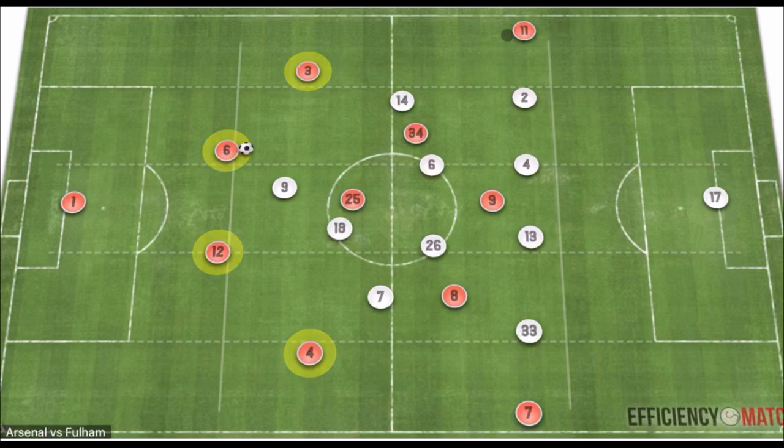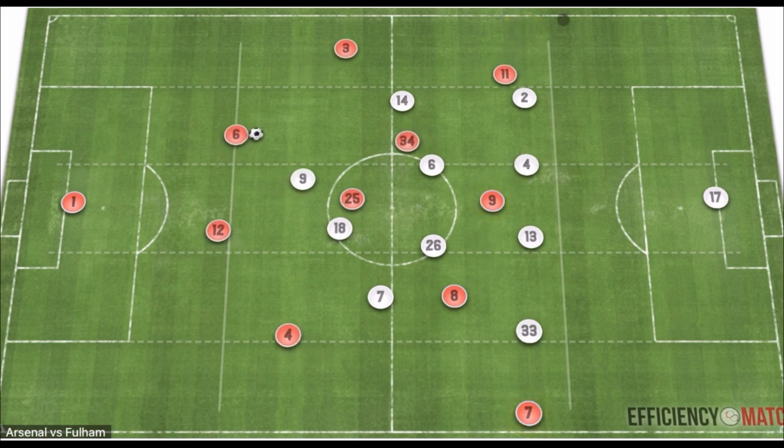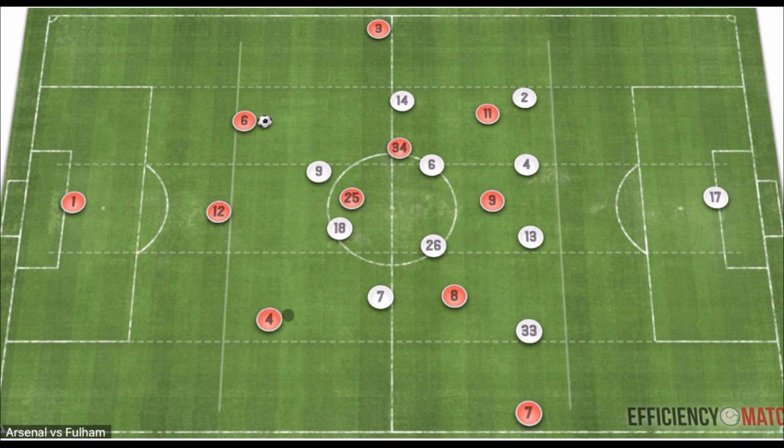They go with a 4-2-3-1 or a 4-3-3, with Elneny and Xhaka as the two holding midfielders, and Xhaka given more freedom to go forward. In the front three, we have Martinelli and Saka creating, with Gabriel Jesus dropping between the lines to join the midfielders.